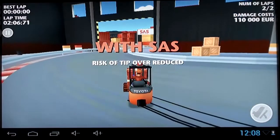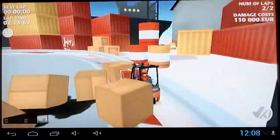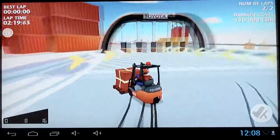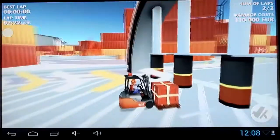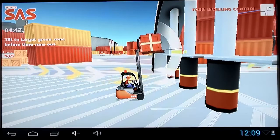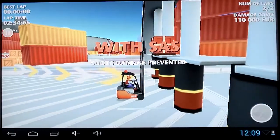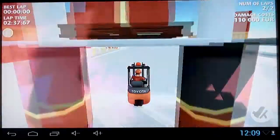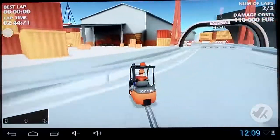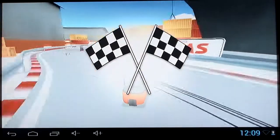I don't know what that bit's all about, I don't care. Yeah, boxes - Starsky and Hutch eat your heart out! You're probably meant to avoid them but it's more fun to ram into them. We've got to put the box up there - lift leveling control. All of this is supposed to teach you that the special Toyota controls make it easier than doing it manually. Well, I don't give a crap because I'm not going to buy or drive some Toyota forklift with fancy controls.